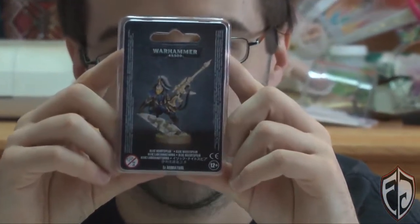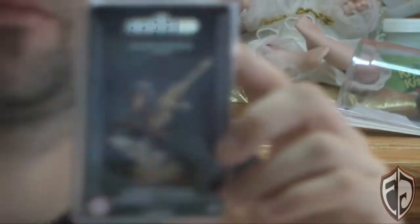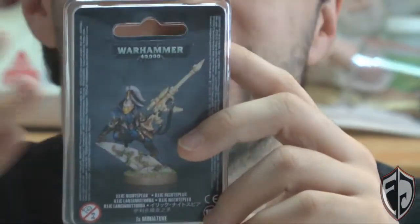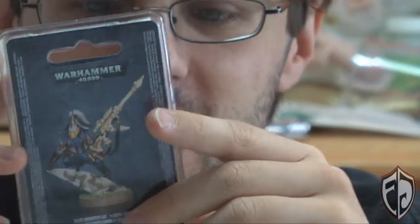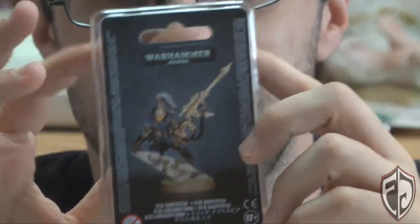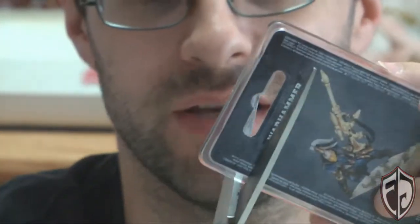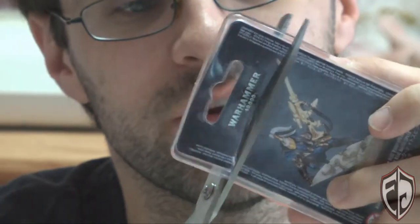Let's move on to our next model, which is Illic Nightspear. This is the Ranger special character. It's basically a Ranger with - if the rumors are correct - a 120-inch range sniper rifle, which is ridiculous. I picked him up because I do love having Rangers in my army, and they've always probably been some of my best units in my Eldar army.